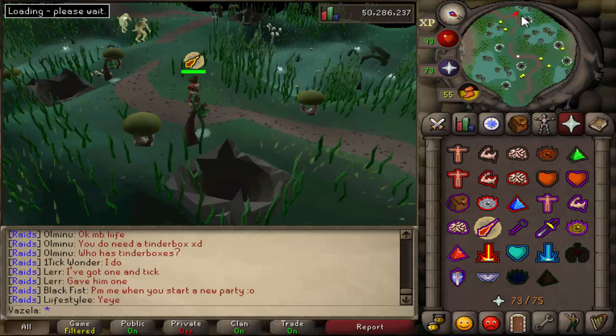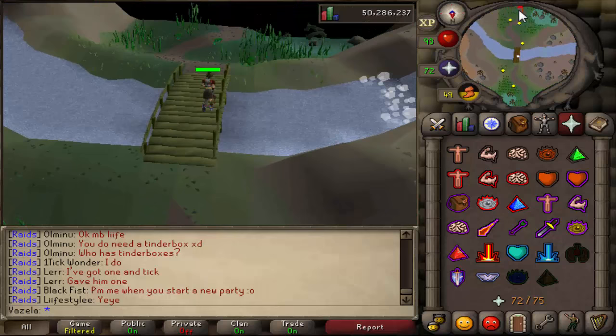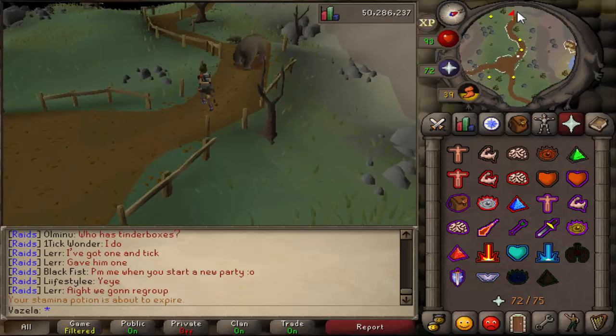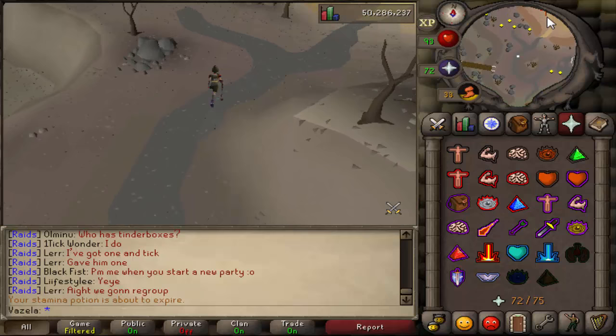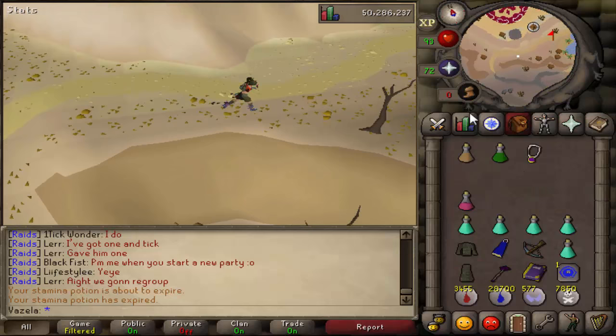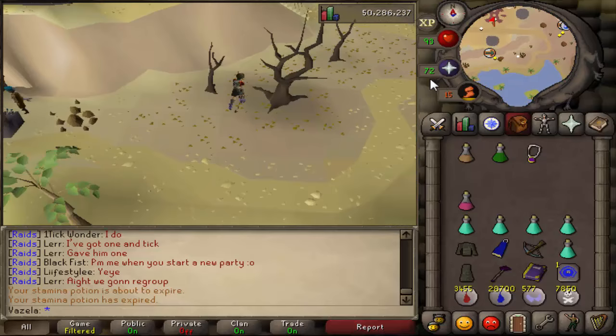Then you'll want to run southwest towards this bridge and cross over it, keep following the path, passing some bears, until you go northwest along another path that leads up to a sandy tropical-looking path. You'll pass some trolls and then keep going northeast, and there you are — you've reached raids. There's a bank here so you don't really need to have any items with you, and that's how you get to raids.